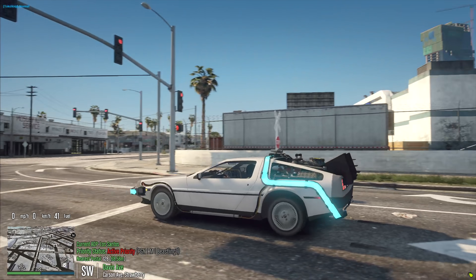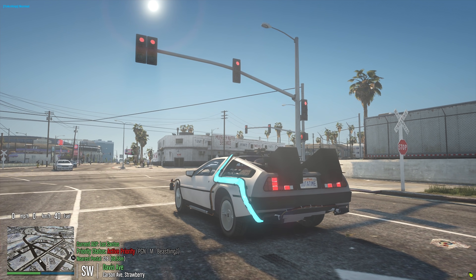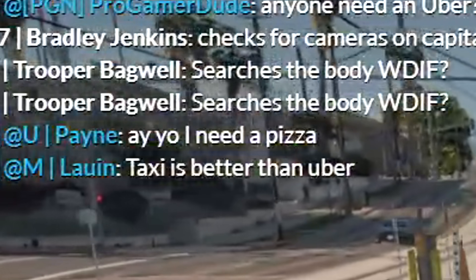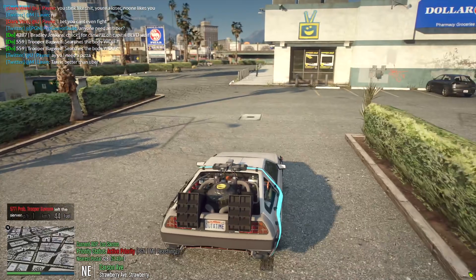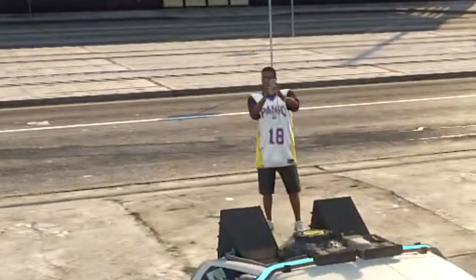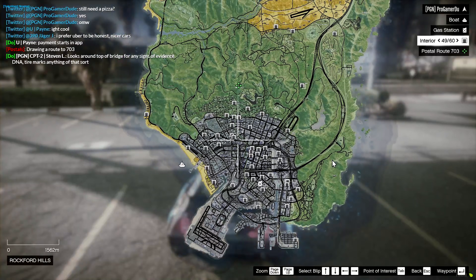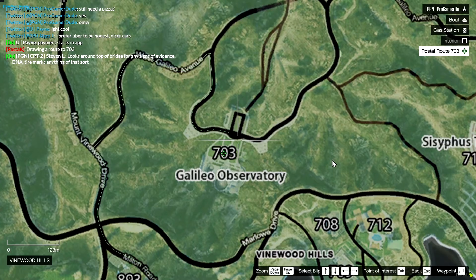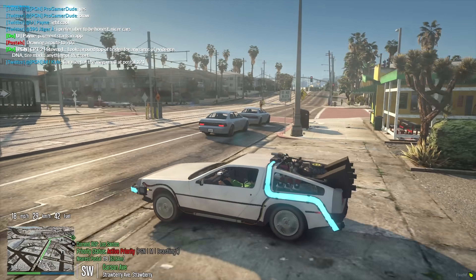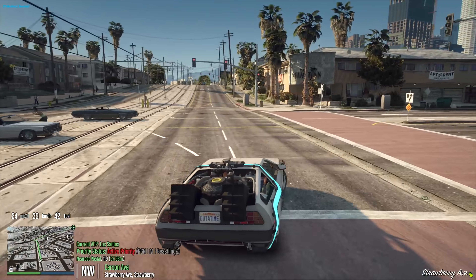I know a lot of people in the comments are going to be asking how I managed to get the actual time machine DeLorean. All I'm gonna say is you can buy anything on the dark web with the right amount of money. Because I spent so much money on this thing, I'm gonna have to make a profit and become an Uber. I can deliver food - the AI likes my car. Now because I can't actually time travel in GTA, I'm gonna have to use the DeLorean as a teleporter. It could work as a time machine, but I only go forward, so I save time by teleporting.